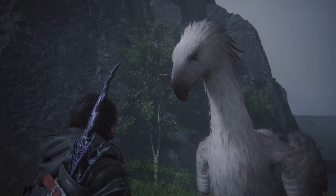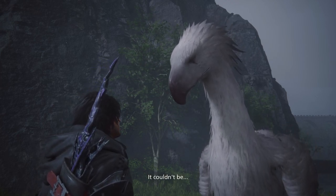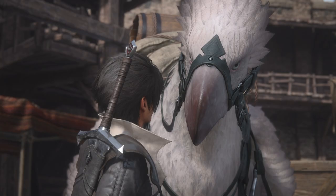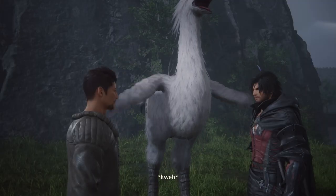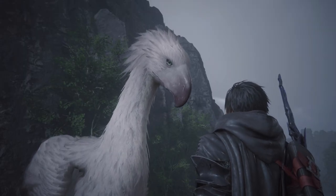Afterwards, you'll discover that this is no ordinary Chocobo. In fact, it's your old Chocobo Ambrosia from your teenage years, who apparently learned to be a hero from your own heroic deeds because you're just so cool. Rowan will stop by, and from Ambrosia's various cues, it'll be assumed that she wants to become your steed once again.